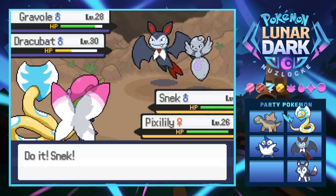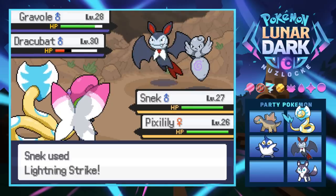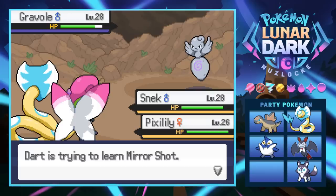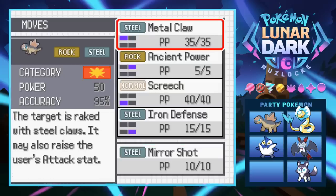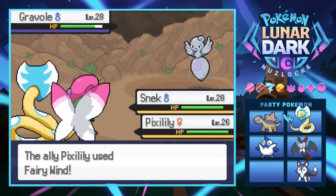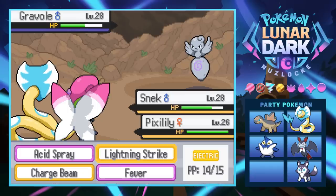Looks like it's time to bring out Snake. We use Lightning Strike to take out the Dracubat - damn it, man, every time things are going good I have to kill something. Snake reaches level 28. Dart is trying to learn Mirror Shot - at least we have Dart now. Mirror Shot fires a flash of energy from its polished body and may lower the target's accuracy. Not sure if we're more physically or specially offensive - let's get rid of Iron Defense since we're not going to use that. Fairy Wind does nothing to the Gravol so Snake wraps it up.